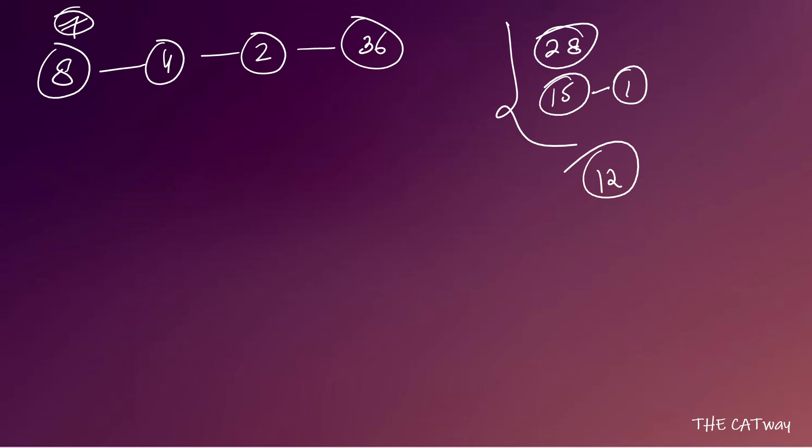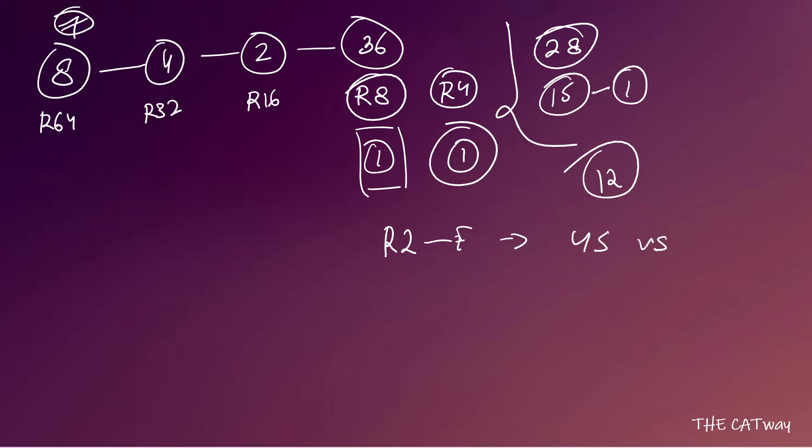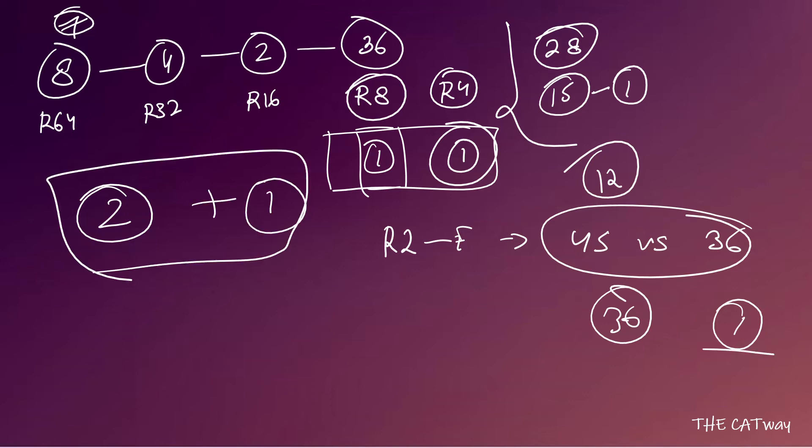So seed 36 can go through: round of 64, round of 32, round of 16, and round of 8. In the round of 8, he plays against a higher seeded player, giving one extra match. Similarly, in the round of 4 (semifinals), there is one extra match. In the final, seed 36 plays against seed 45 — nothing is predetermined about who wins there, so for minimizing, we can say seed 36 wins in one match. That gives seed 36 two extra matches on his journey.